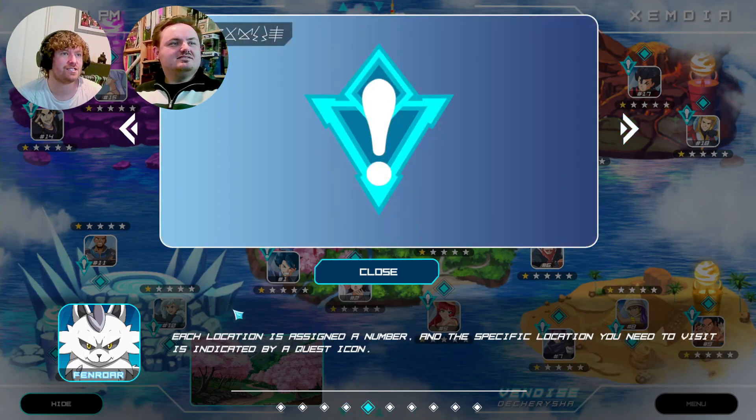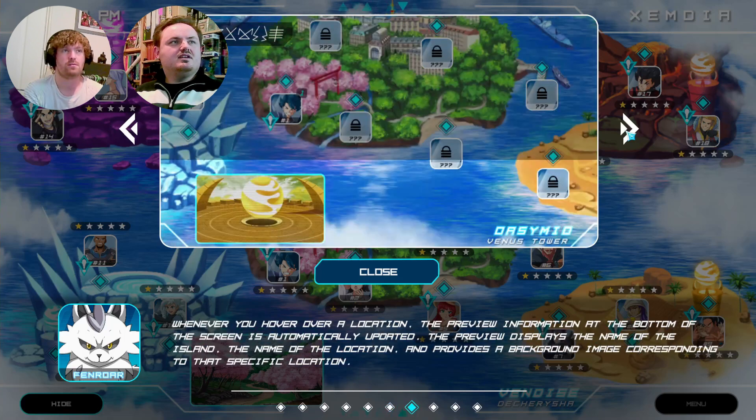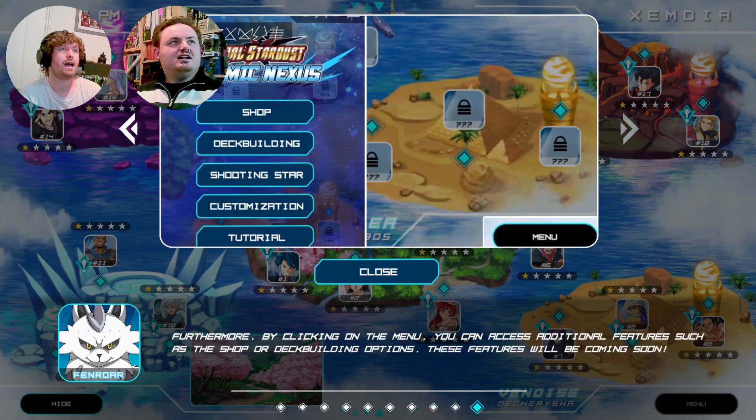Each location is assigned a number and the specific location you need to visit is indicated by a quest icon. To navigate to a particular location you just hover over it, and once you've confirmed your desired destination you simply click on it to proceed. Whenever you hover over a location the preview information at the bottom of the screen is automatically updated, displaying the name of the island, the name of the location, and a background image. Then you just press Go.